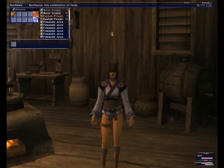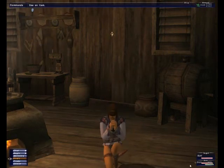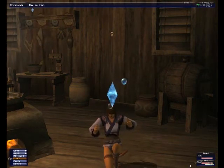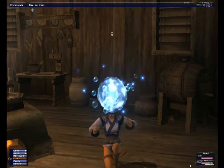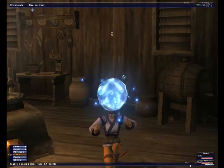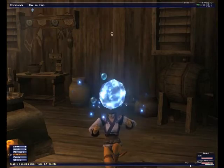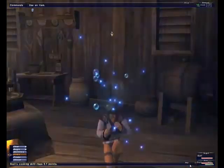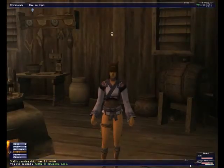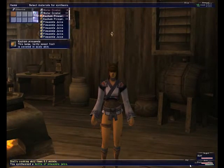As you can tell on the menu here, I already have quite a few juices that I made. So I push OK here and here we go — I get this crystal animation, it's a big bubble. Oh, check this out, I got a skill-up! Yes! And I got a bottle of — not apple — pineapple juice. That worked out really well.